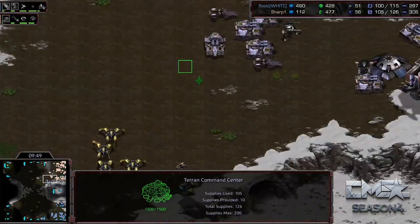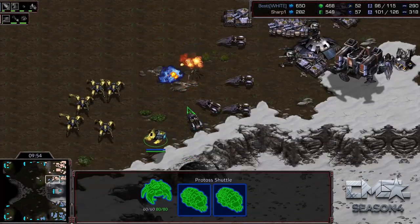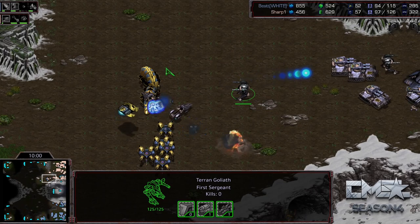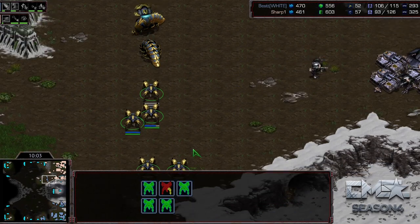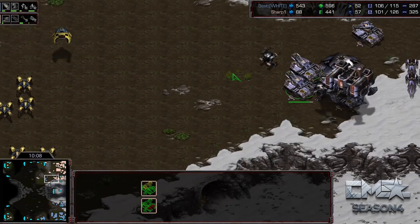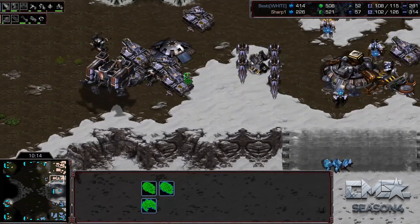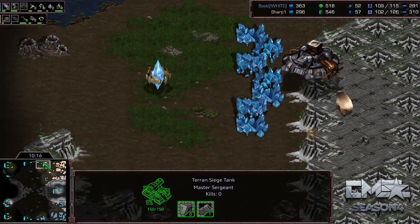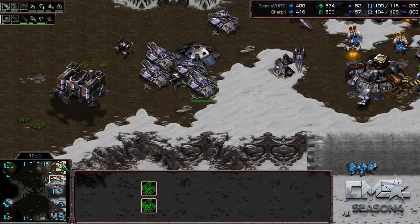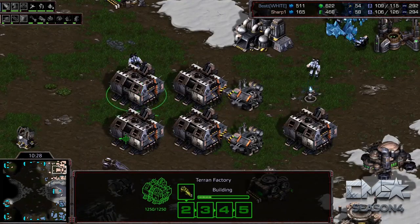Sharp is starting to push out a little bit — but here comes Best dropping a couple Reavers to slow him down. Sharp's army is a bit better but as long as he doesn't get clumped up... it's a pretty good hold from Best actually, slowing Sharp down quite a bit. You can see Sharp tried to bully his way out — I think he's realized he has the overall stronger army. But Best does hold him off for now, and every moment that third Command Center is floating is lost value for Sharp.